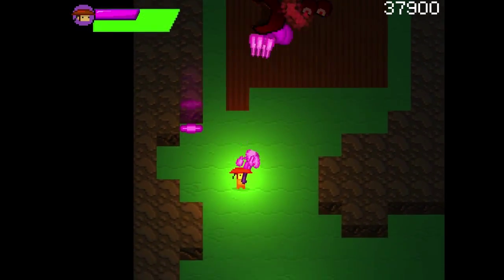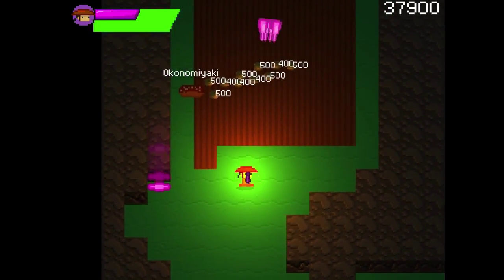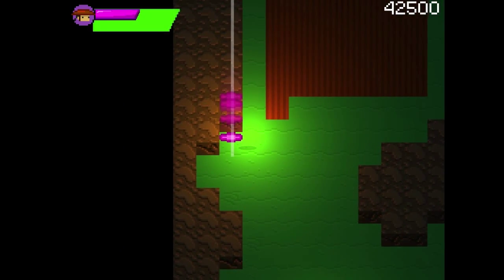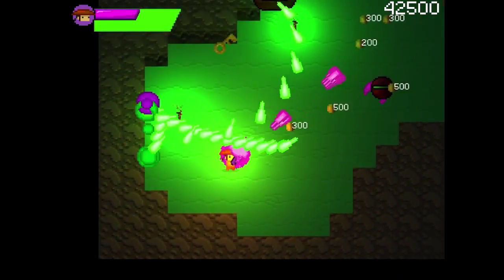Let's deal with this mini boss. This guy seems pretty easy. There's the more shots thing — that's a good power-up. That rice — that's good. You have to remember that. Rice is good for you, I think. I don't know, don't tell me if it's not, because I eat a lot of rice.